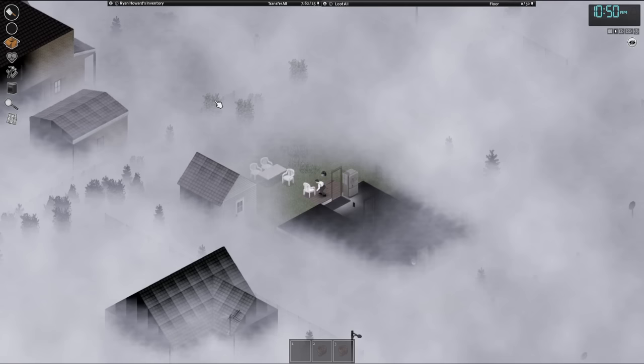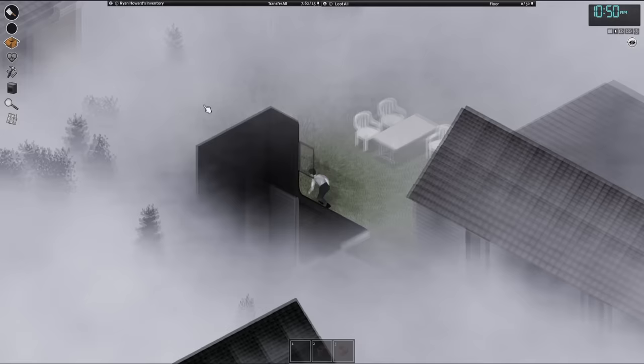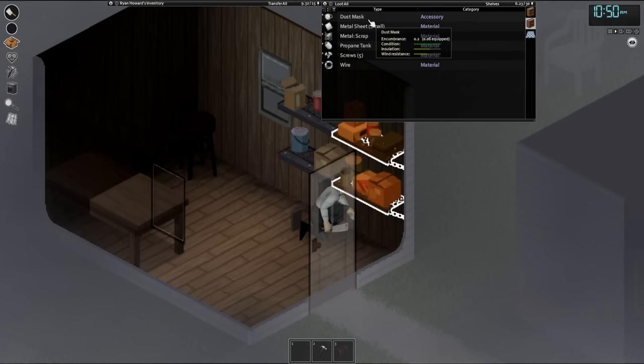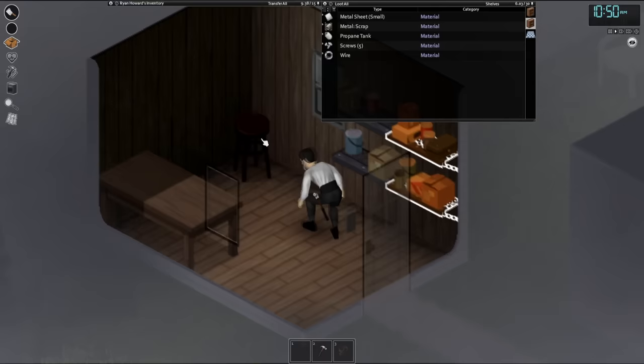This fog is going to get me killed. We're also going to be looting a lot of the shacks and garages on the way for hammers, nails, anything of that sort. And bam, we got ourselves three hammers — good for weapons, good for tools. And on top of that, a nice dust mask and a propane tank. Pretty cool stuff. Let's keep on moving. I'll let you know if I get murdered.